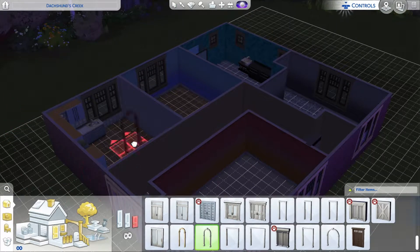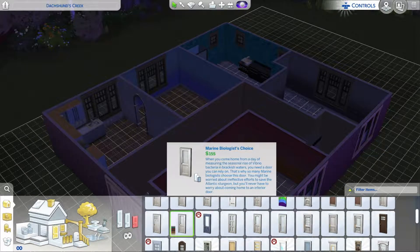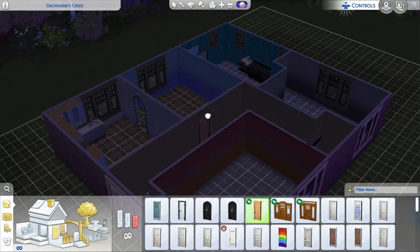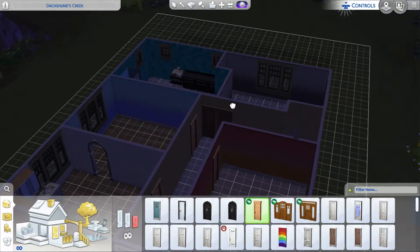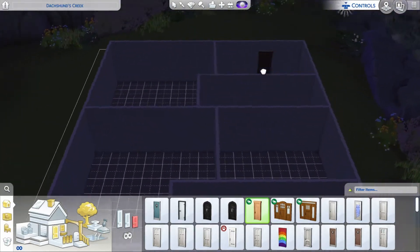Right, so we want a normal sanded arch like that. For the rest of the rooms, we want doors - do we want one to be glass? Let's get ones that go with our windows. We'll put one there and one about there. The bathroom door will have to go right at the back. So we've got all the doors downstairs sorted.